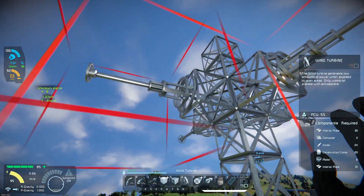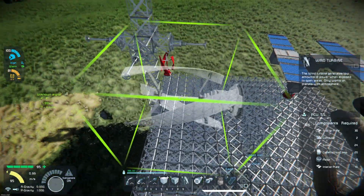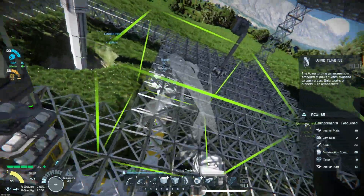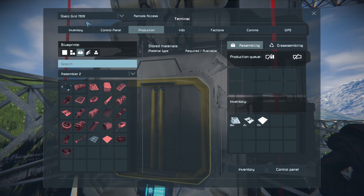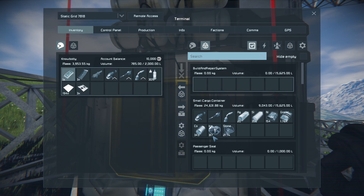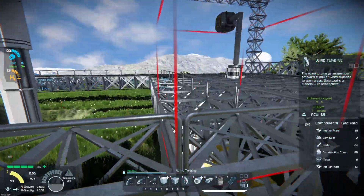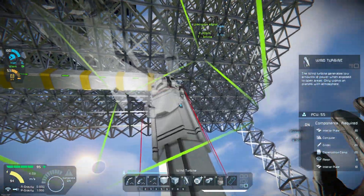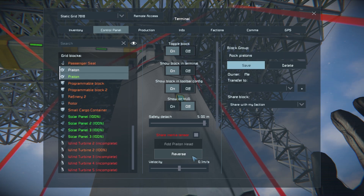I basically want to get all our batteries fully charged before we ever build our ship. That should be enough wind clearance for everything, and I can build another off this side if I need to. The battery just finished — good. Let's see if we've got enough to do our drill system again. I'm going to bring the drill back up and group these two pistons together as 'Rock Pistons' so I can easily reverse them.